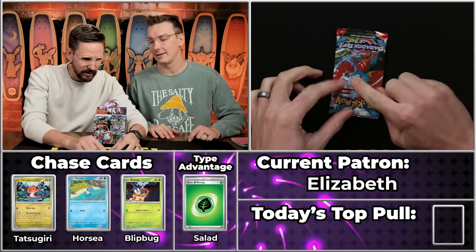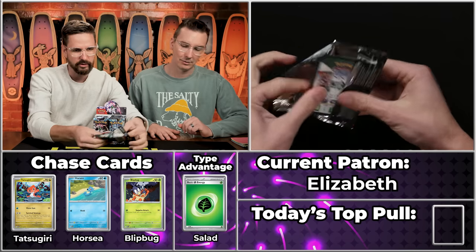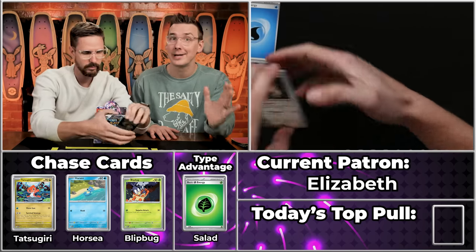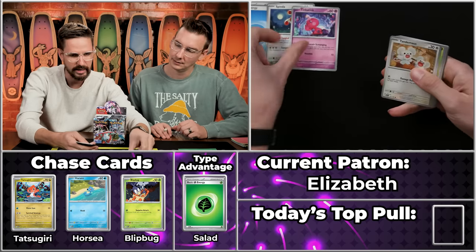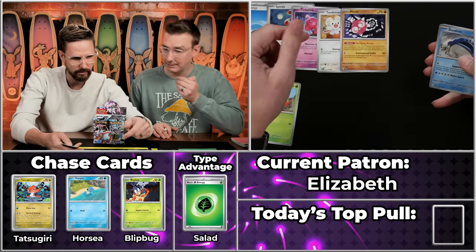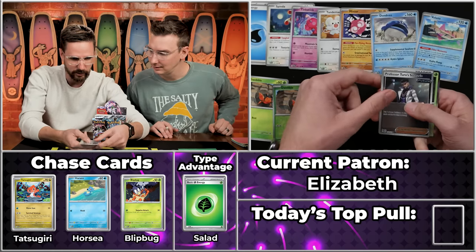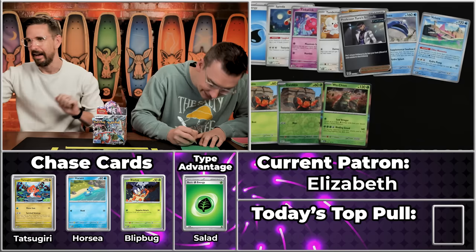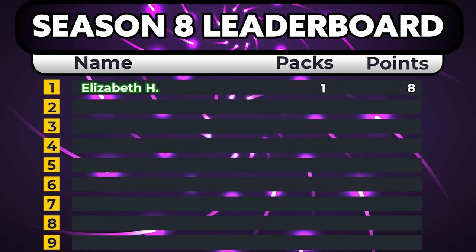Our first contestant of the season is Elizabeth. That's Roaring Moon right there — you can see how Dalmatian-like it is. Let's see what we've got. We've got the teardrop energy, so nothing special there. Spinda, Tinkaton, Tandemouse, Dwebble — Dwebble will score, Minior, Dondozo, and the Wugtrio. That's going to be 1, 2, 3, 4 times 2 — eight points! Not at all a bad start to the season for Elizabeth.